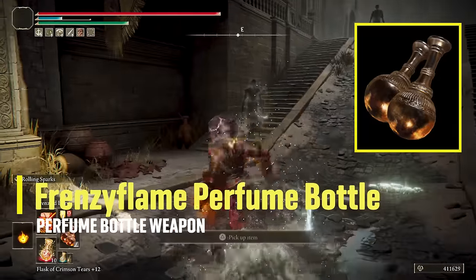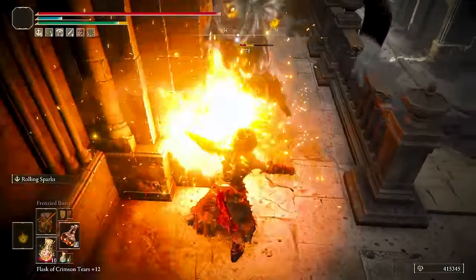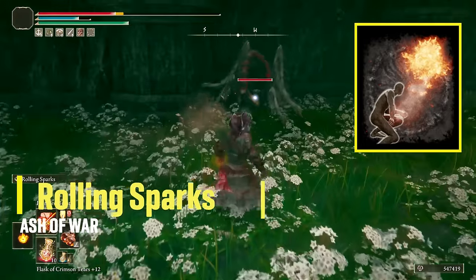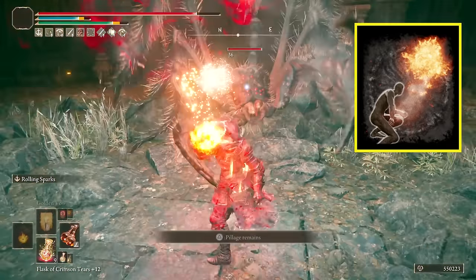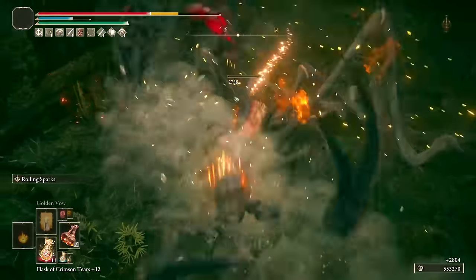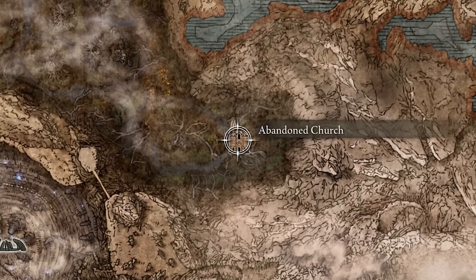The last new weapon is the Frenzy Flame Perfume Bottle, which is a pretty decent weapon with quick attacks, close to mid-range, high damage, and awesome area coverage when dual wielding. The only con is that it scales very low with all attributes, getting up to a C with dexterity at max level. Pair it with the Rolling Spark Ash of War that shoots a trail of perfume powder creating consecutive explosions for great damage — it can be a combo opener or another option for big enemies. I decided to incorporate this when dealing with swarms or big slow enemies, taking advantage of the massive explosions from dual wield attacks and Rolling Spark. You can find this perfume bottle in Abyssal Woods on a dead body at the northern part of the abandoned church.